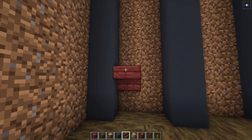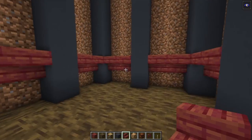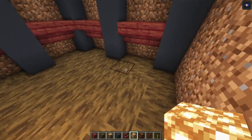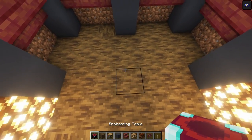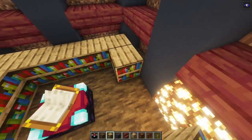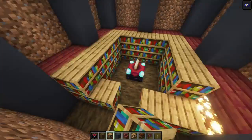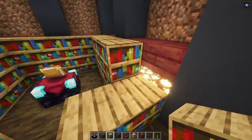Then take some mangrove stairs and add them in. Now we can leave this as it is — it doesn't really matter because we are not going to be able to see it. But here you just want to add two closet zones on both sides. Then go ahead and place an enchanting table over here, and let's surround it with some bookshelves — maybe something like this so that we can see the closet zone over here as well.